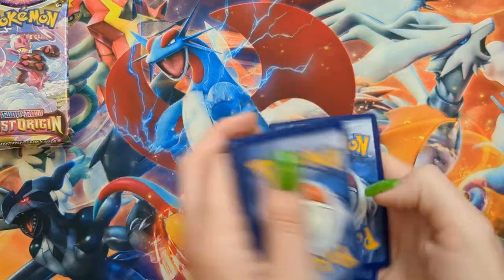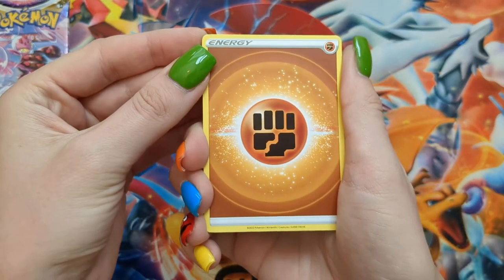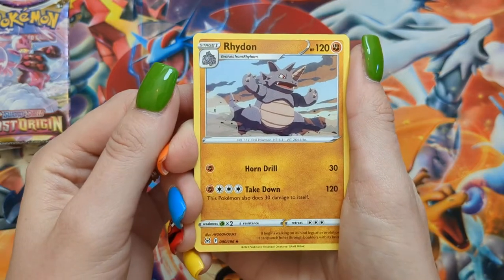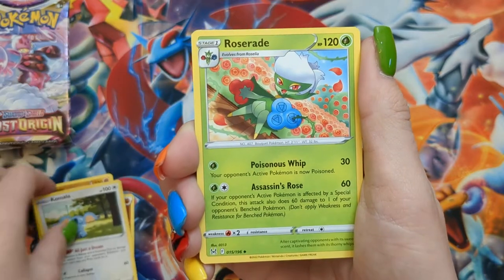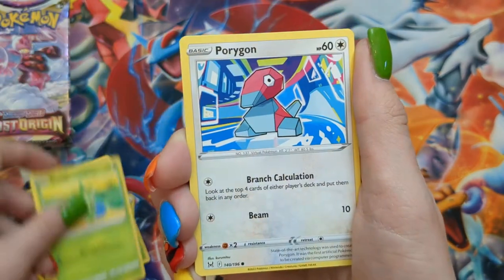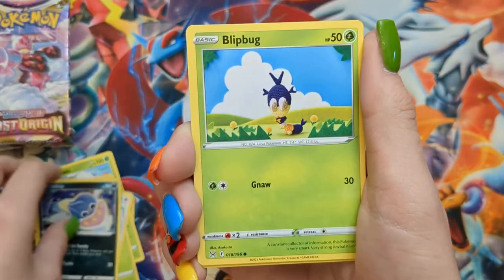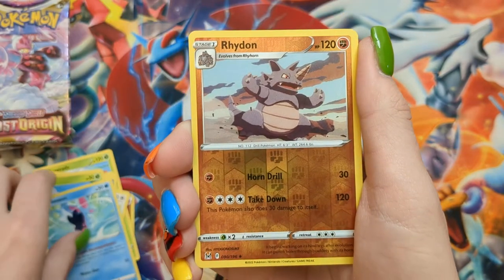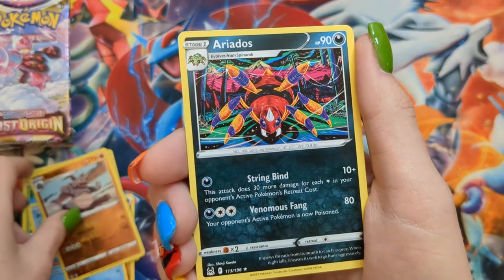I wonder if I'll see Enamorous in these last packs. Pack thirty: Fighting Energy, Rhydon, Komala, Roserade, Roselia, Porygon, Inkay, Blipbug, Finian, Rhydon Reverse, and an Ariados.